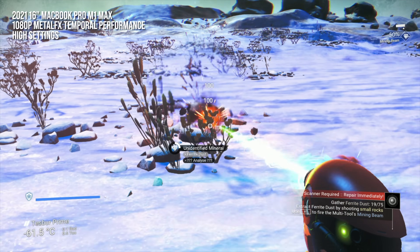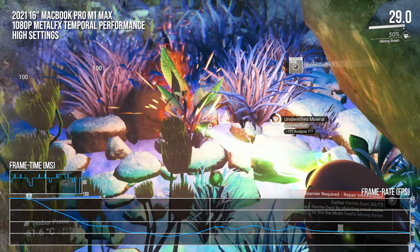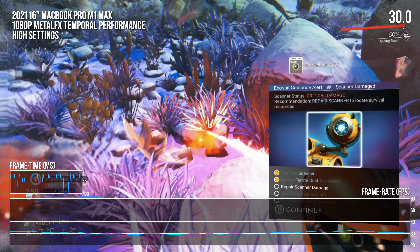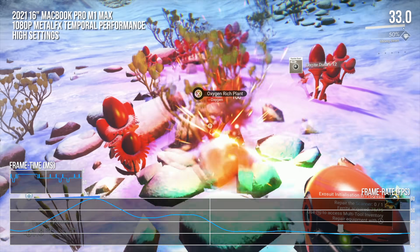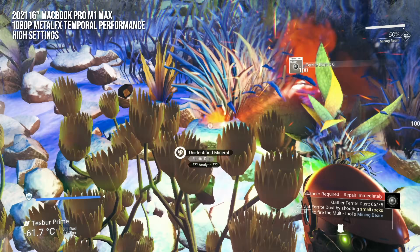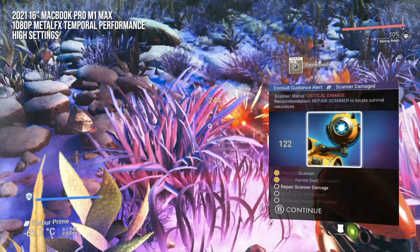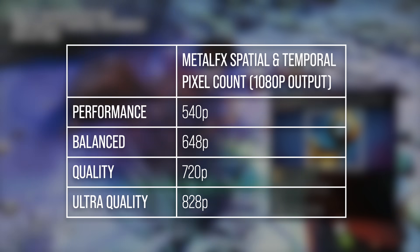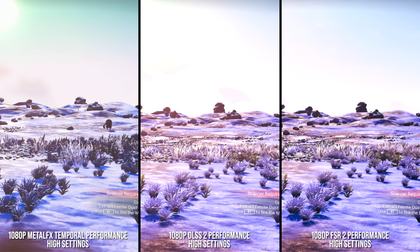I wanted to close things off by taking a quick look at the new Mac port of No Man's Sky. The porting effort itself isn't very special — the game runs okay, but it suffers from periodic framerate drops that make it pretty unsatisfying to play, even on lower graphical settings. But it does offer an opportunity to take another look at Apple's impressive Metal FX upscaling tech and compare it to popular PC upsampling solutions. We have options for spatial and temporal upsamplers, each coming in a variety of options that operate from different internal resolutions. At 1080p, these appear to range from about 540p to 828p, depending on the quality level you select.